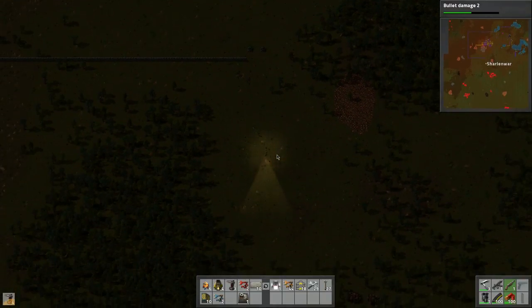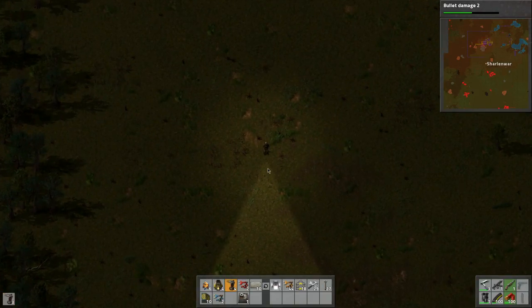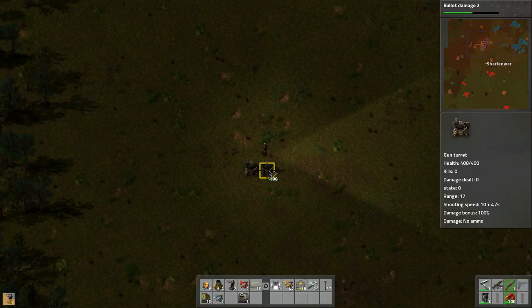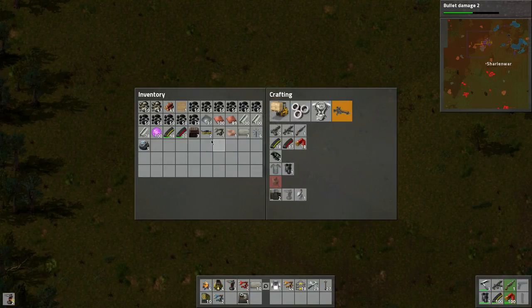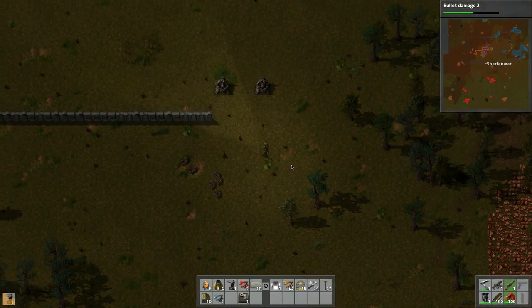Let's zoom out here just to see what's going on. Here they are - let's place our walls here. Let's place a couple. Man, I need more ammo - this is only 200 ammo.